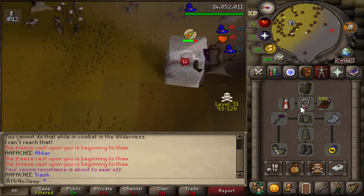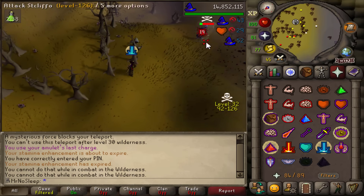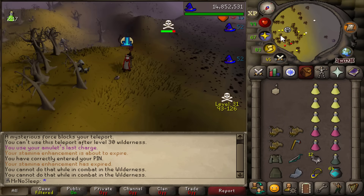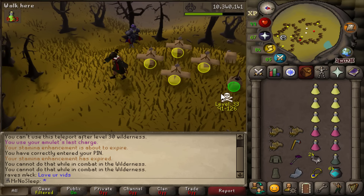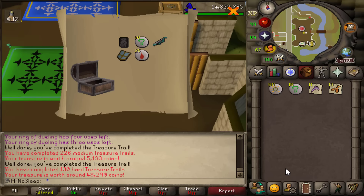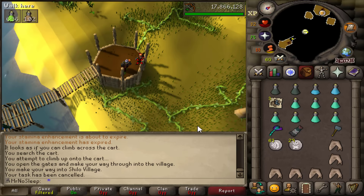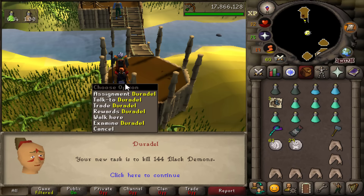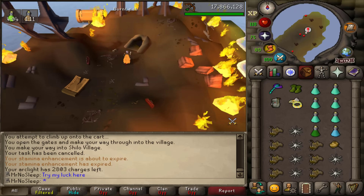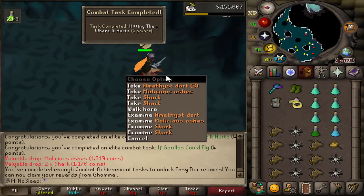Got accused of AHK because I'm too quick at two-way switches. Managed to get away from someone who claw spec'd me during a master clue. Opened a medium clue for 5k and a hard clue for 50k. With our 200 aviancy task completed, it's now time to get assigned demonic gorillas. This was actually my first ever time killing demonic gorillas - I've done 1,000 tortured gorillas but never demonics.